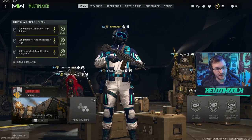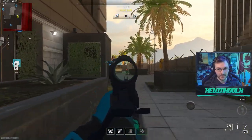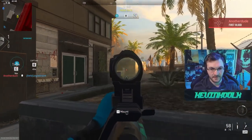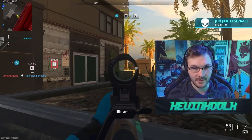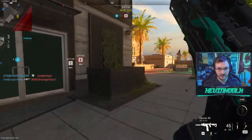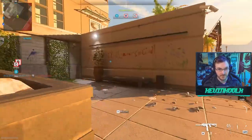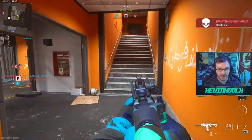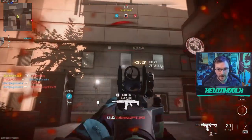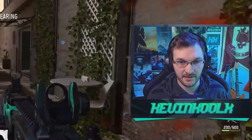Rocking my Seattle Surge gear — gotta rep the home team. The main reason the RPK is so good in Warzone is that over range it has so little recoil. I'm shooting beams across the map, no problem. That's what makes this weapon so good. And the Fennec is great because of the extra mobility and the incredibly fast time to kill. So basically, you swap to the Fennec for close range and the RPK for long range. Just saw the top of someone's head and the Fennec absolutely slayed him.